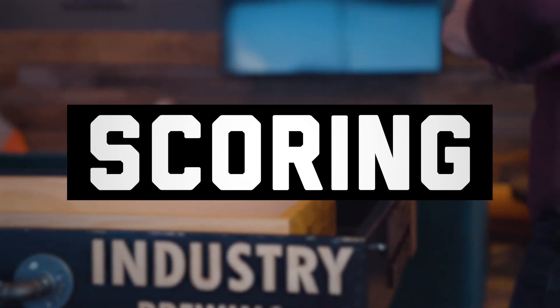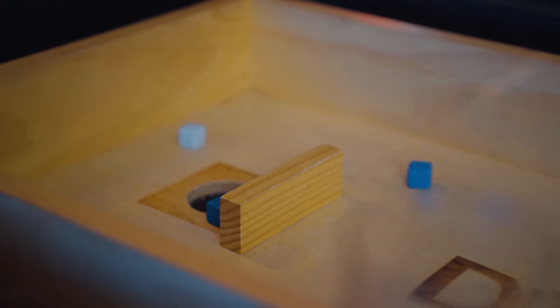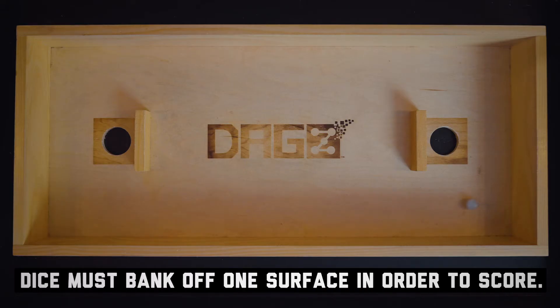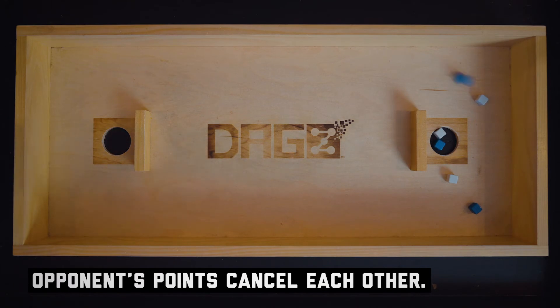Scoring. There exists a barrier to prevent direct access to the scoring square and pit. Each dice must bounce or bank off of one surface prior to attempting to score within the scoring square or pit. Only one team can score per round; therefore, opponents' points cancel each other.